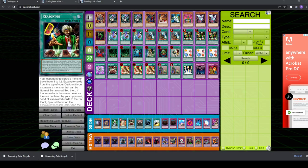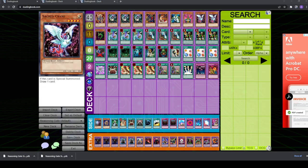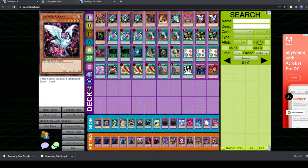With Reasoning Gate decks, because of Reasoning, you need to maintain a certain level ratio. Different people have different preferences — some run three Sacred Cranes, three level fours. I like to keep it to two because I don't want to give my opponent too high a likelihood of calling Reasoning correctly. The main point is you don't have a whole lot of flexibility with the levels of the monsters you play. This is relevant because a lot of the best side deck cards are monsters and specifically level four monsters. Tribe Infecting Virus would be a good side choice if it weren't level four, because you don't want to mess with the level ratio too much.